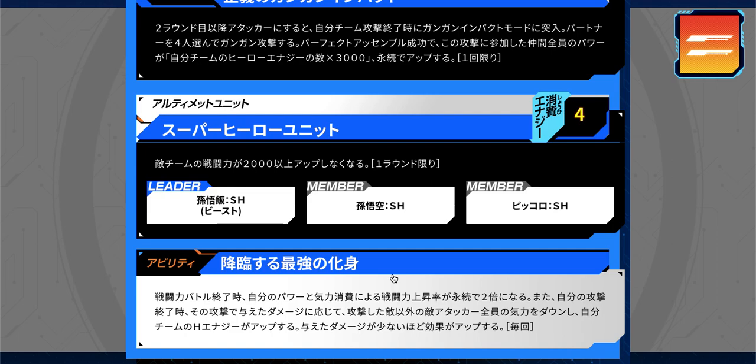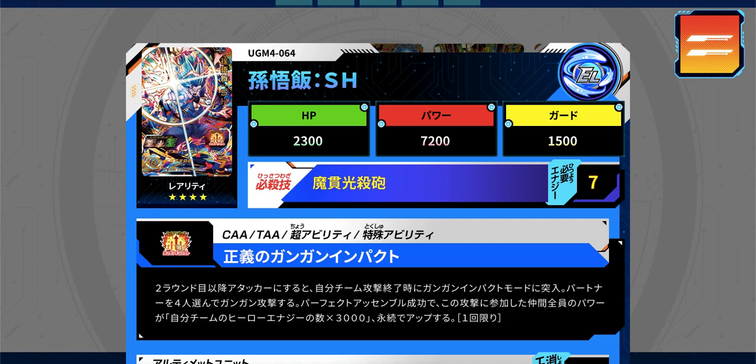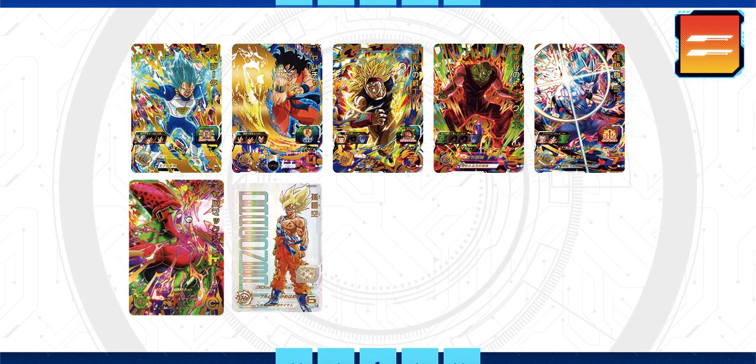Additionally, whenever he attacks, based on how much damage he does, all enemies except the one targeted have their key lowered, and your team's hero energy increases. Interestingly, the less damage he does the better the effect — the opposite of usual — so doing very low damage might zero out all enemy keys and give a large hero energy boost. He's probably the best card in the set, looks awesome, and will likely be very expensive.